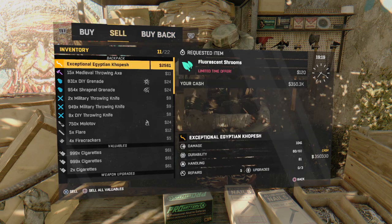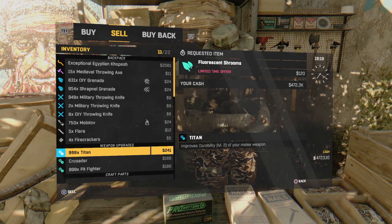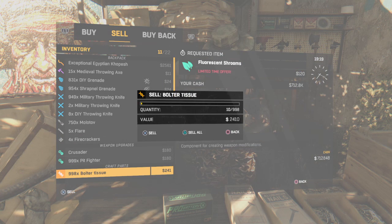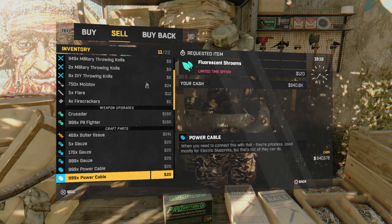Now let's see what I should sell. All valuables — yes! So now my money is way up there. Let's see how much this is gonna end up being. It's gonna take a minute — bam, now I have heck of money.